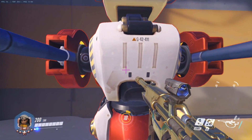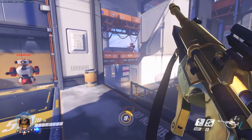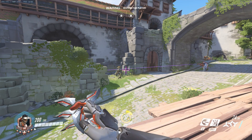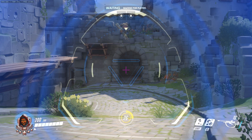Scoped shots are hitscan, meaning a hit or miss is registered at the exact time the shoot button is pressed. However, it takes 0.25 seconds or 15 frames to scope in and fire. Scoped shots also leave a trail which is quite easy to spot, and furthermore, scoping in greatly limits your field of vision and leaves you vulnerable to flankers.